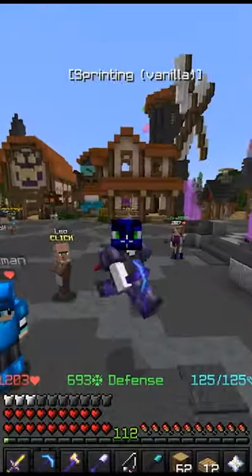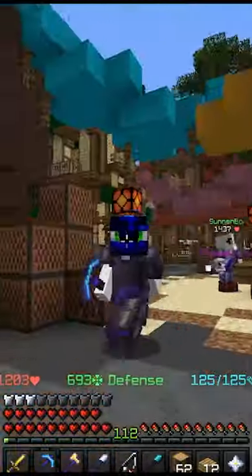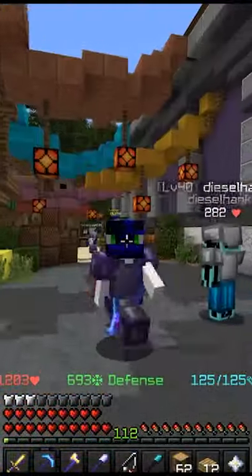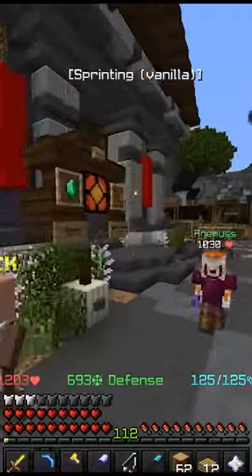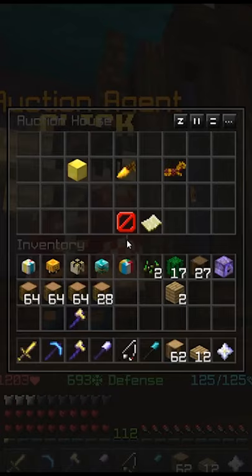Now you want to know how to get a grappling hook. You need String Collection 7 in order to get the crafting recipe, but you can buy it from the Auction House because it's not that expensive.